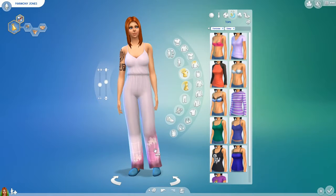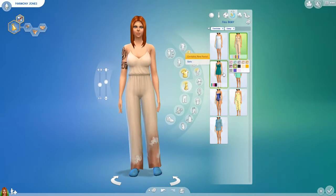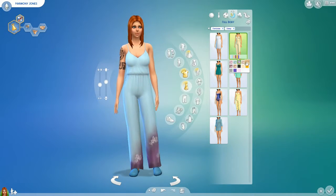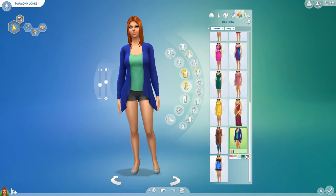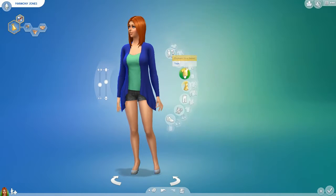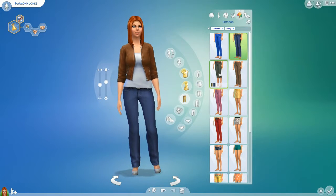I want to see if I can change the design on these pants. Oh — it changes the whole outfit because it's a full-body thing. She looks like she's wearing a nude color — there's no purple but that's the closest we're gonna get. Let's put this one on the shelf. The only thing I don't like about the full body is it doesn't allow me to be creative. I think that's where this is going — actually this is dope. I would hang out with Harmony Jones just based on appearance alone.